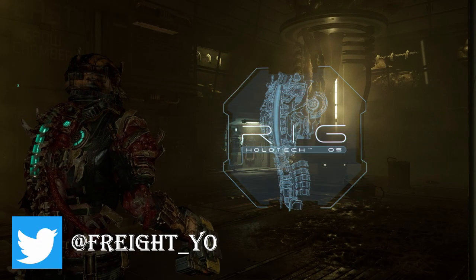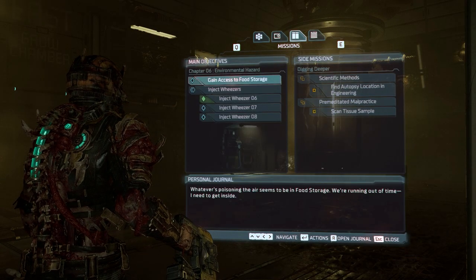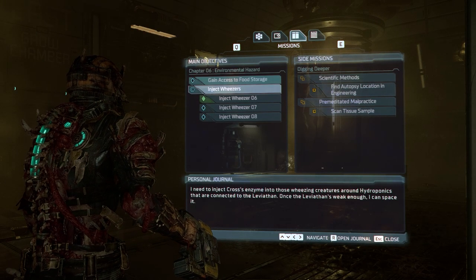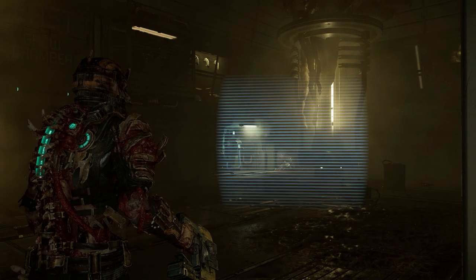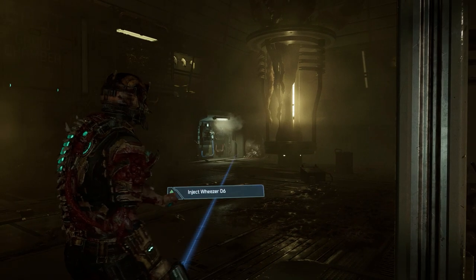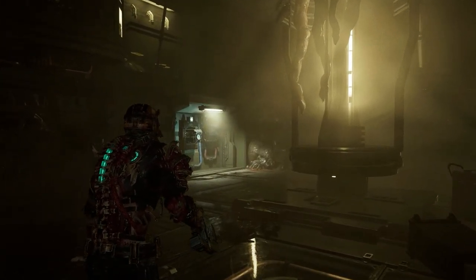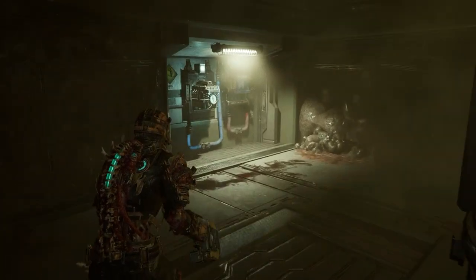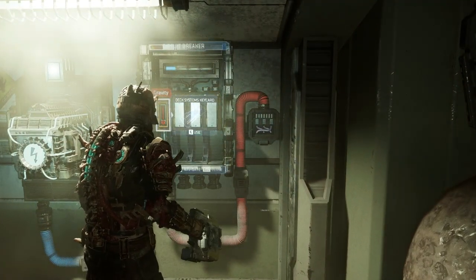Did you get stuck on this part in chapter 6 where you gotta get Weezer number 6, and you try to use the deck keycard on this circuit breaker but it won't let you accept the keycard? I saw other people having problems. Here's a quick fix.